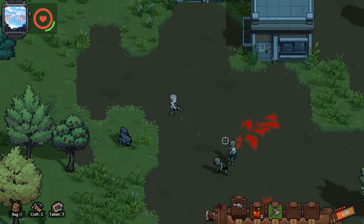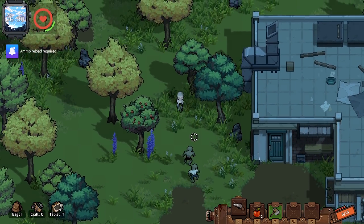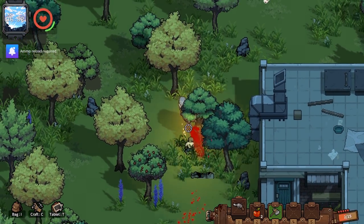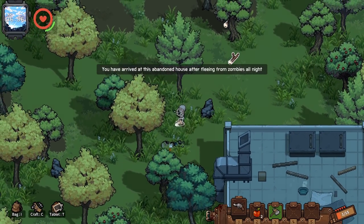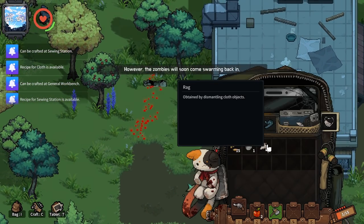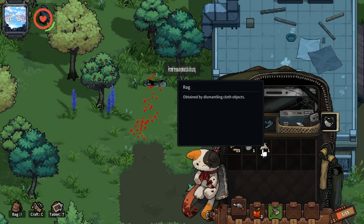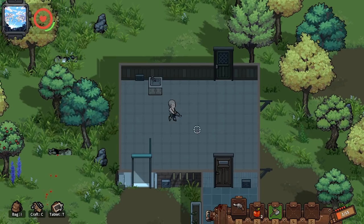If you right-click you can roll away, and if you left-click you can shoot the zombies in their faces. They are tough! When you get new items you unlock recipes — for example, a rag obtained by dismantling cloth items. We do have an axe to cut down trees.